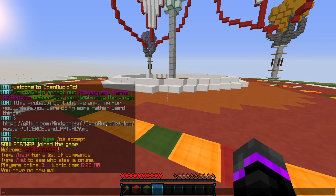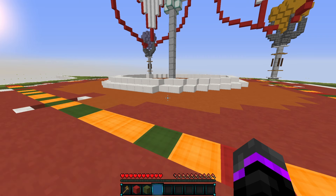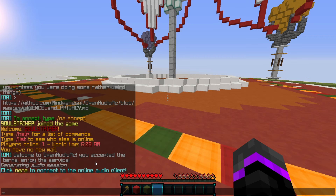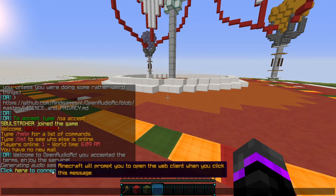When you first load in this plugin it's going to give you a message to basically accept the terms and services, so go ahead and accept that. Now we have accepted it and it's going to give a link to your players to click on — this is going to be a web client which will basically play the music and sync up to your Minecraft server.